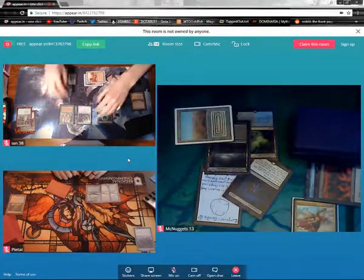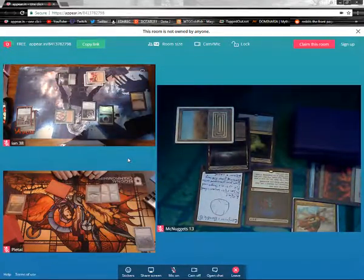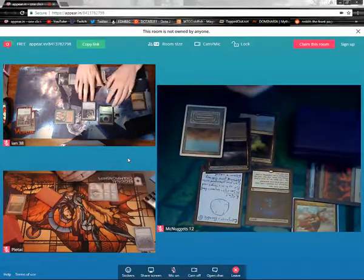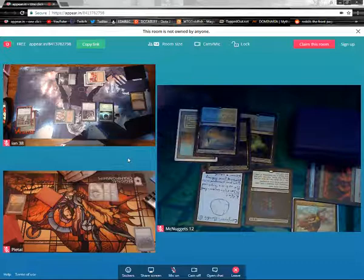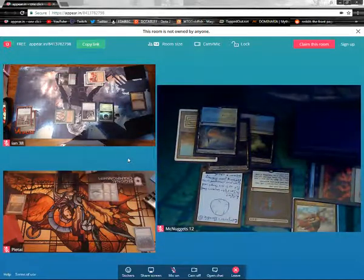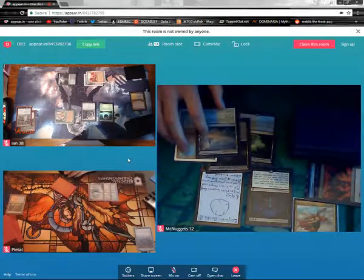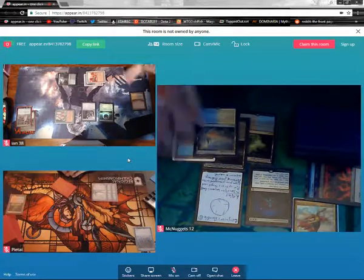Move to attacks. I can't swing with him. I'll swing Fyndhorn Elves at McNuggets. One damage. And that will be my turn. No draw. Amazing. He'll get 20 cards — I don't feel too bad. Damping Sphere is visually stopping him. Got to pray there's a Cyclonic Rift or something in there. For each spell I need to pay one more. First spell normal CMC. Next spell is plus-one tax. Third spell is plus-two colorless, et cetera.